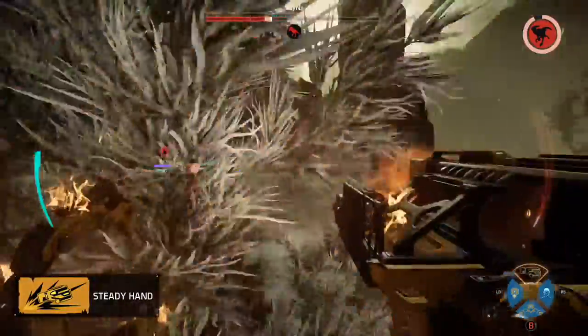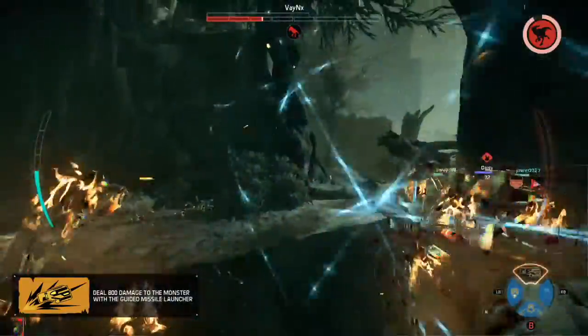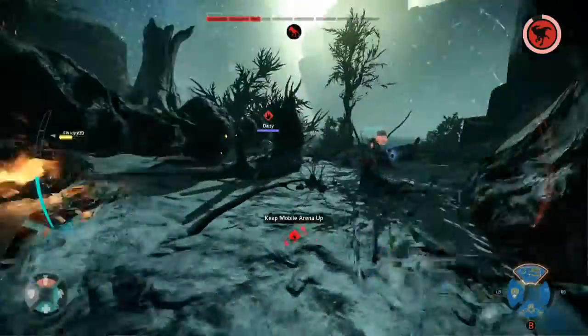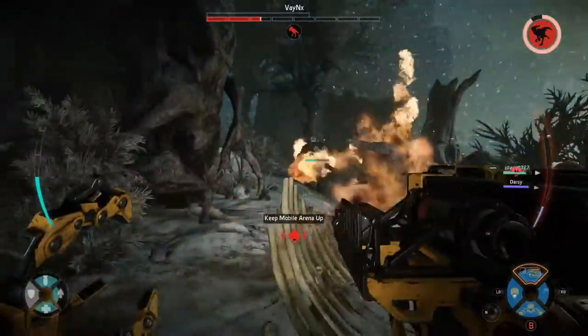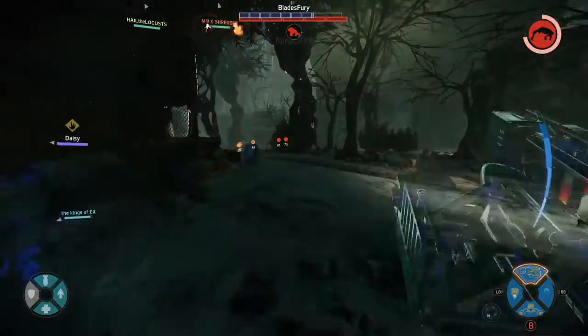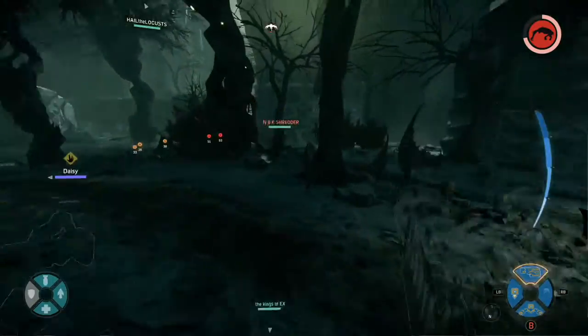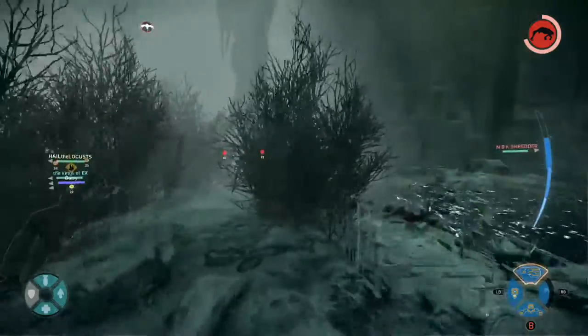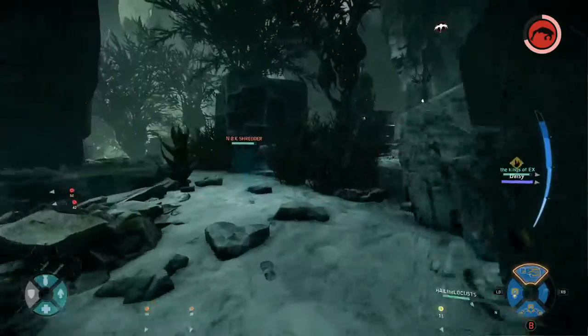Like all the support classes, Bucket has the cloaking ability which allows yourself and your team to become invisible within a short amount of time. This is really good for getting away, especially when your team is down and you need them to respawn. So you can just slip out the back door and make it away with ease.